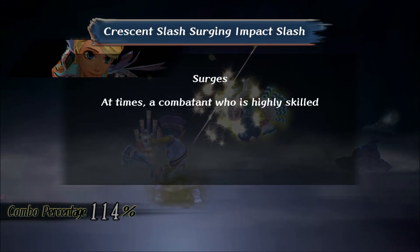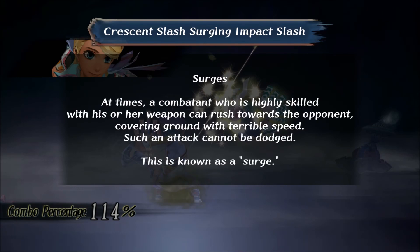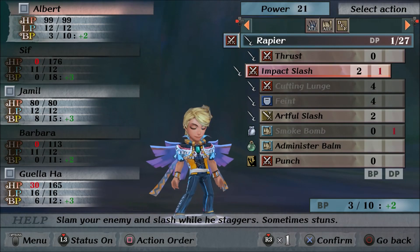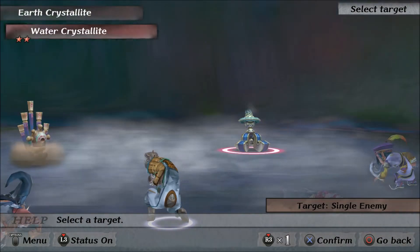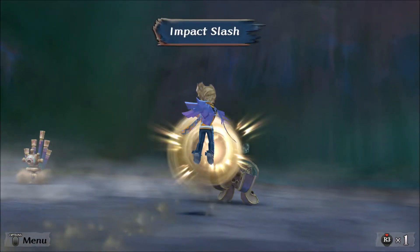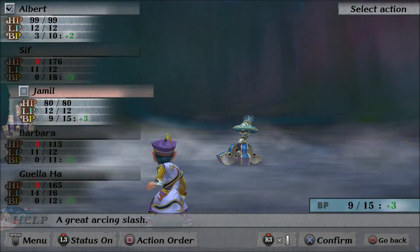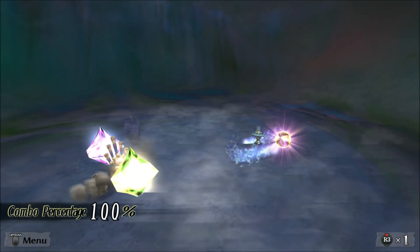At times, a combatant who is highly skilled with his or her weapon can rush towards the opponent, covering ground with terrible speed. Such an attack cannot be dodged — this is known as a surge. We killed one of them; I'm really surprised we killed one. Yep, it's over. I don't think you can run from this fight either — so you're forced to get a game over. What a joke.